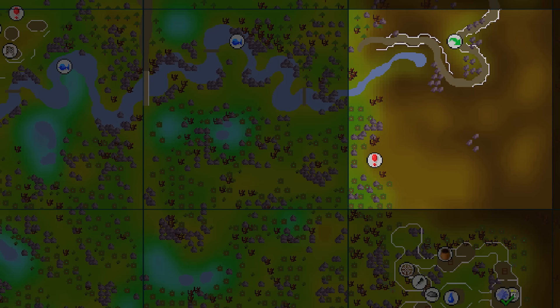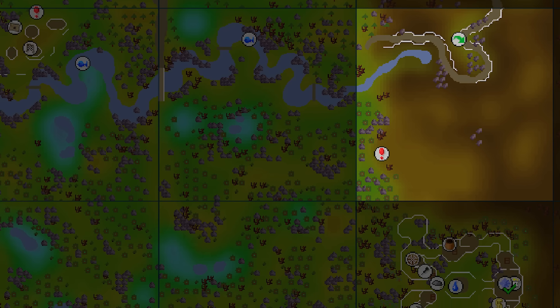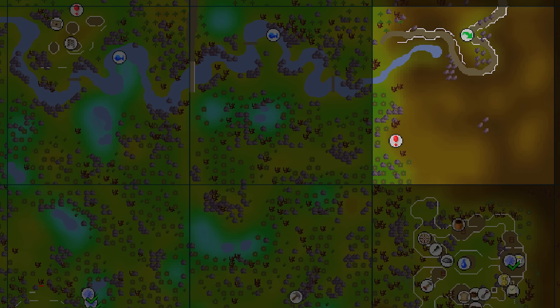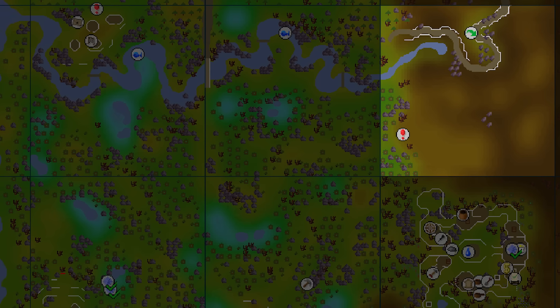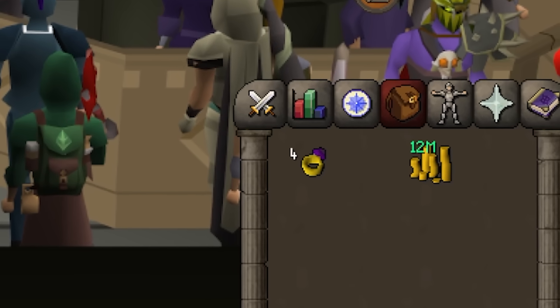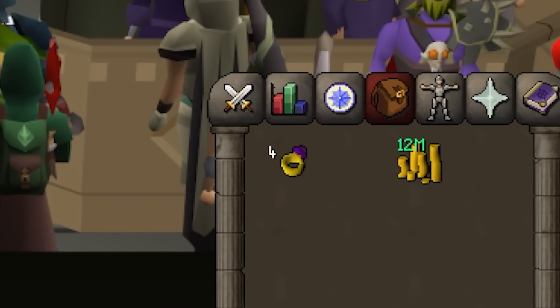We're trying to stack up a bit of money because we want to unlock a couple different chunks. Once we enter Tirannwn, I don't want to run all the way back through the Underground Pass just to get more money to unlock another chunk. It's already annoying enough to do it for the questline itself, so let's not make our life difficult.